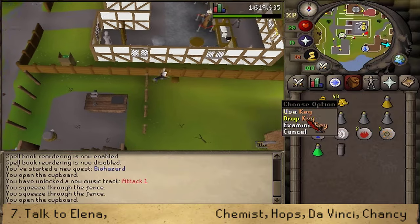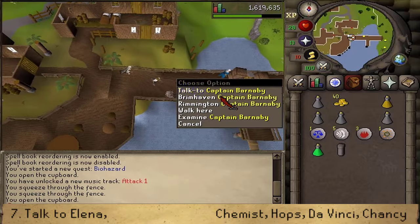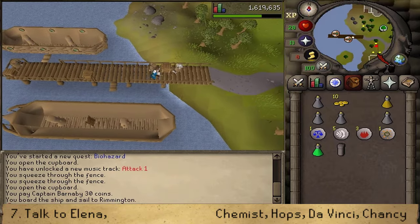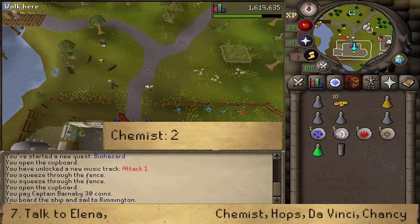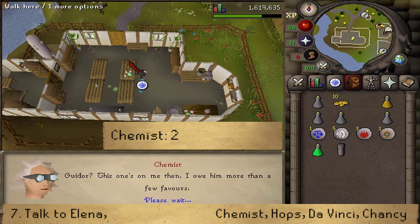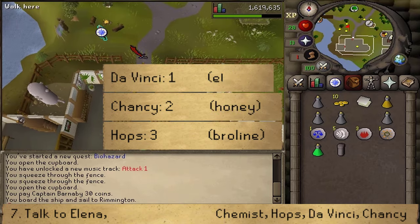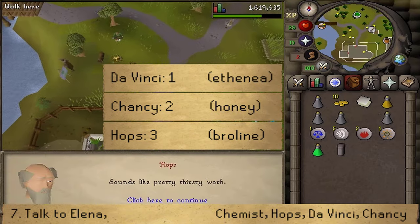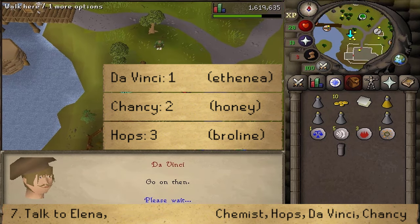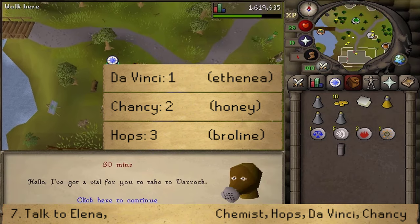By the way, you may drop the key and the pigeon cage to reduce weight, and the gas mask is also no longer required. Once we arrive in Rimmington, south of Melzar's maze, let's go inside the building and talk to the chemist — select option two about your quest. You'll also receive some touch paper. Next, talk to Hopps and select option three to give him Sulphuric Broline, talk to Davinci and select option one to give him a vial of Athenia, and talk to Chansey north of the campfire and select option two to give him some liquid honey.